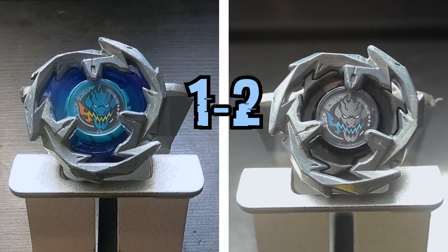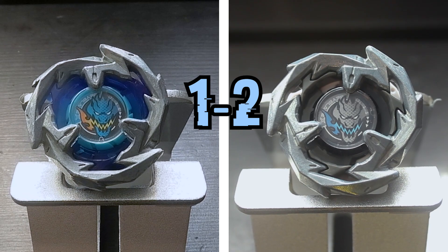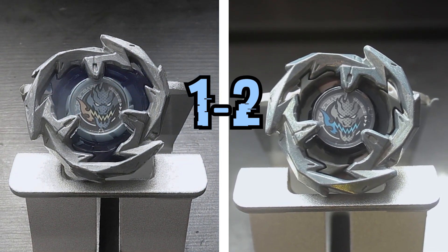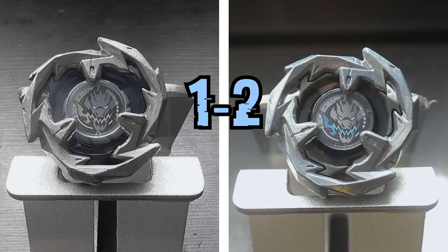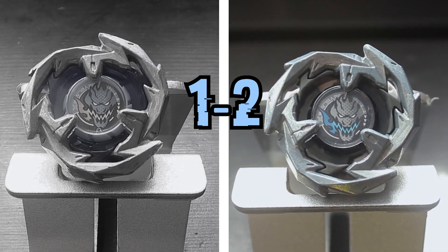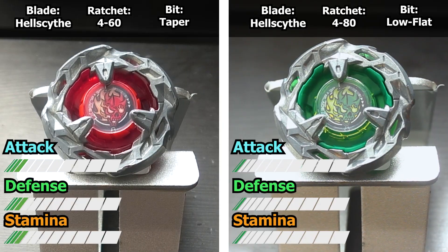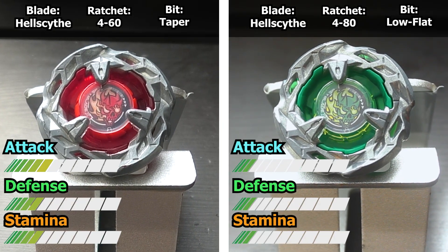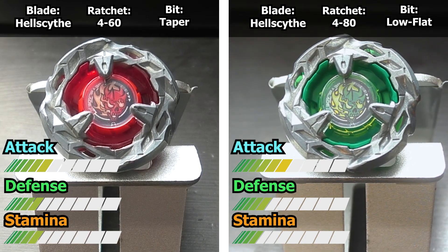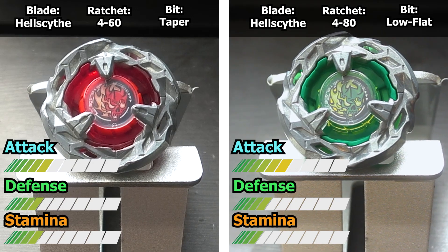Wow, I didn't expect Black Sword to be the last one standing, especially with such high recoil clashes with Dransword, and especially after that quick first round. However, the ball bit put in a lot of work for this combo, constantly dodging Dransword's attacks and eventually delivering it the victory. This second battle has two extremely aggressive Hellscythes, and we're about to find out if the original's extra stamina will let it outlast its counterpart's hyper-aggressive high-speed attacks.